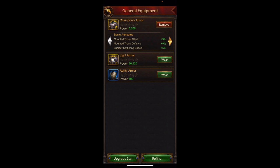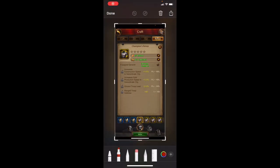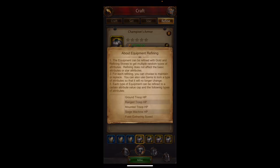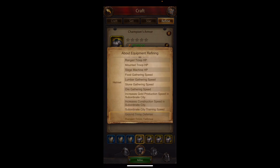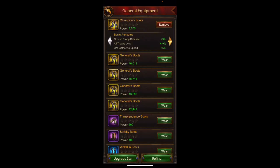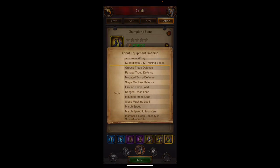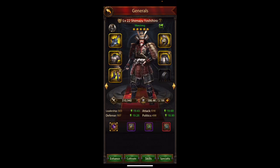Let me show you what I did here — I don't see any gathering on the chest piece, just some troop load. I'll click this button here which tells me what a piece of gear can actually refine to. The helmet has all these options: gathering speed, HP, some city stuff. On the chest, there is no gathering speed — only load — so there's no reason to refine that further. Same with the boots: clicking here shows no speed, only load. So you're really just looking at the pants and helmet for gathering speed refines.